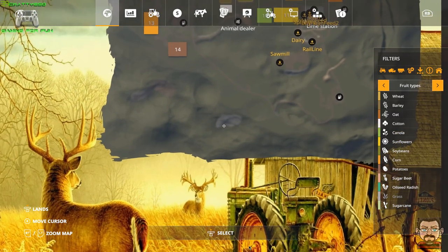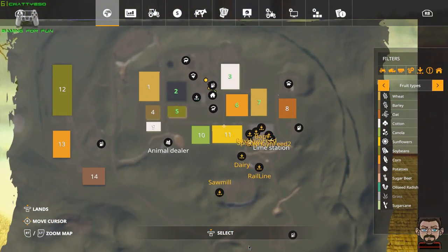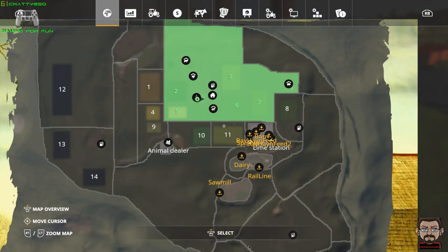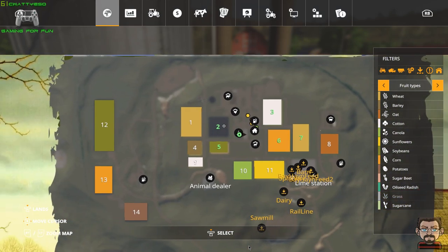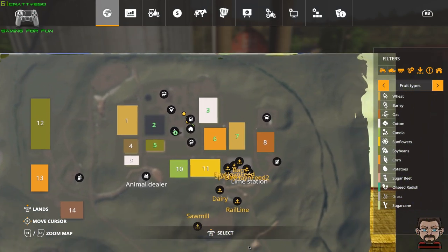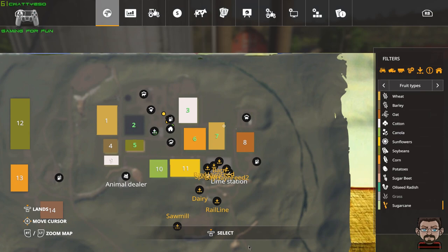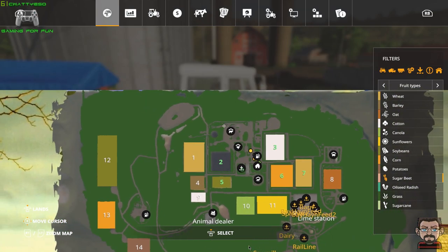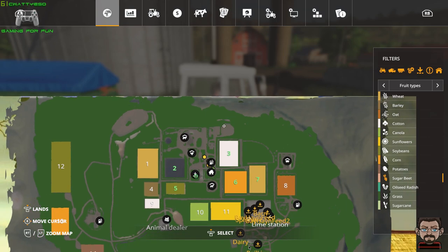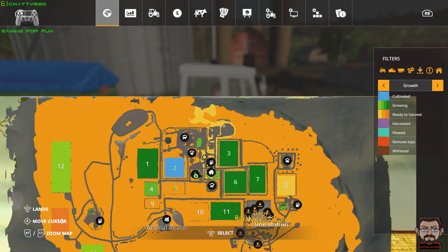Let's have a look at the map — it's quite small. We start off owning this area, and we've got fields 2, 5, 3, 6 and 7, with quite a bit of grass we could be mowing. One of our fields is planted with cotton to start with, which I'm not a big fan of — I don't like cotton as a general rule because the machinery to do that is incredibly expensive.